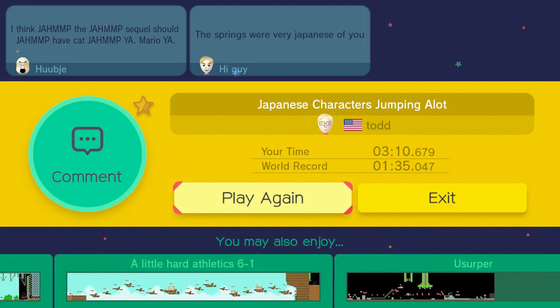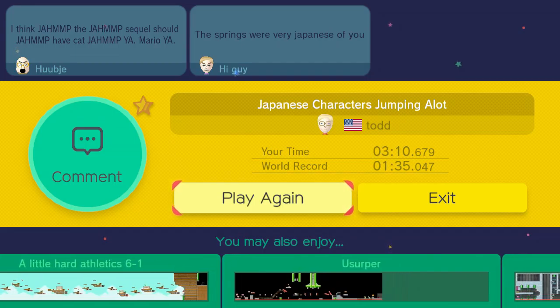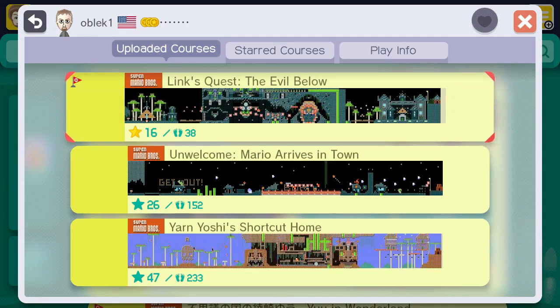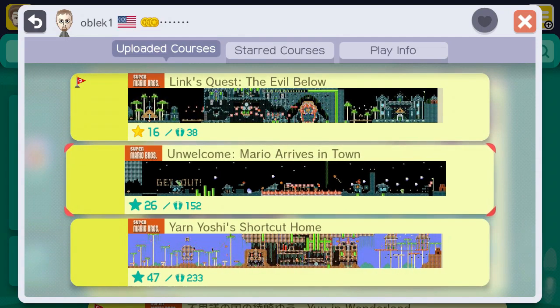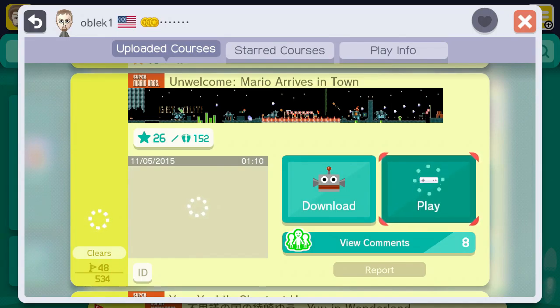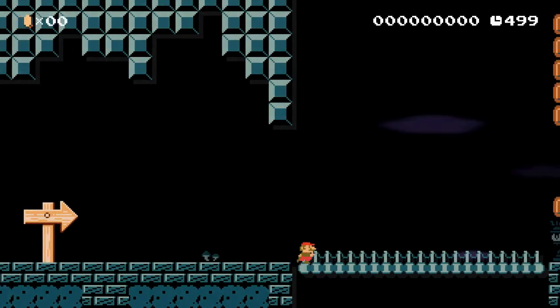Just kidding — that's all we have time for, we'll see you next time everybody, hope you enjoyed. Just kidding — we're going to play one more bonus level. Same guy who made Link's Quest before; he made this level called 'Unwelcome: Mario Arrives in Town.' Mario's unwelcome? Sounds like an interesting level.